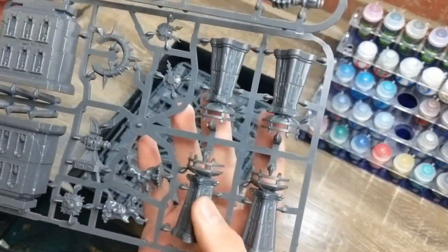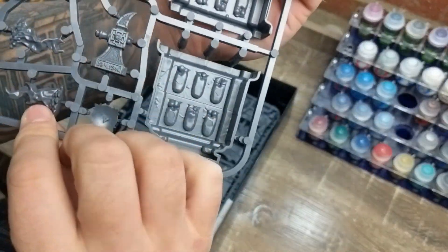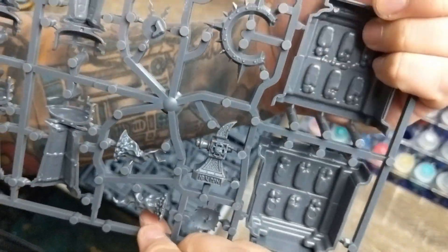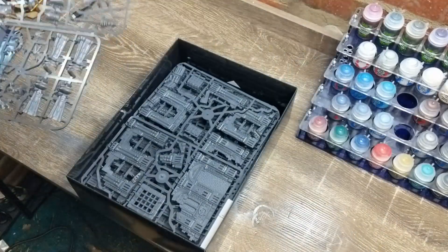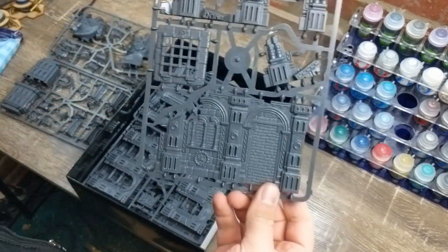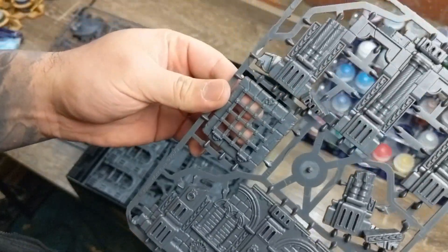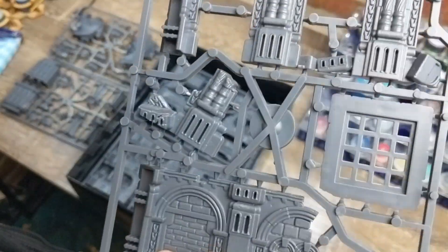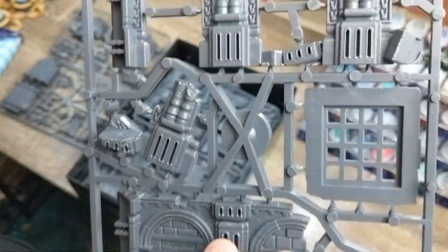Of course, it wouldn't be a GW terrain thing without a bunch of skulls being just about everywhere. And these are the flame plinths. I haven't decided 100% what colour I'll be painting the flames, but I'm sure I will decide soon enough. Then we've got what looks to be like a trapdoor grate, some walls, a bit of ruins. Nice detail too - very textured. I look forward to painting this.